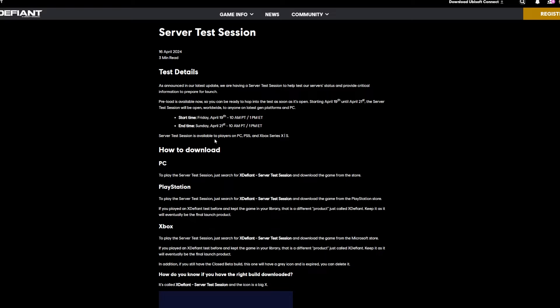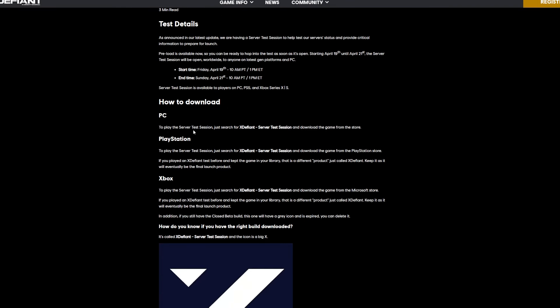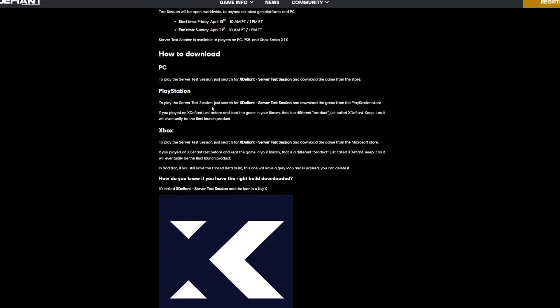The server test session is available to players on PC, PS5, and Xbox Series X and S. To download on PC, just search X Defiant server test session and download the game from the store. On PlayStation, search for X Defiant server test session and download from the PlayStation store. If you've played an X Defiant test before and kept the game in your library, that is a different product just called X Defiant — keep it, as it will eventually be the final launch product.